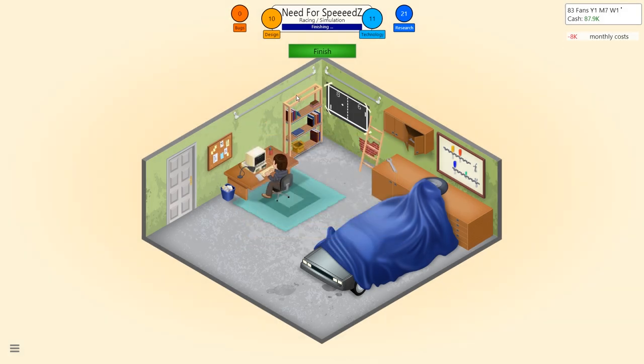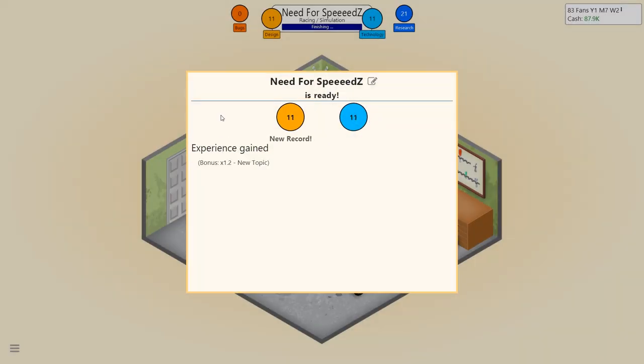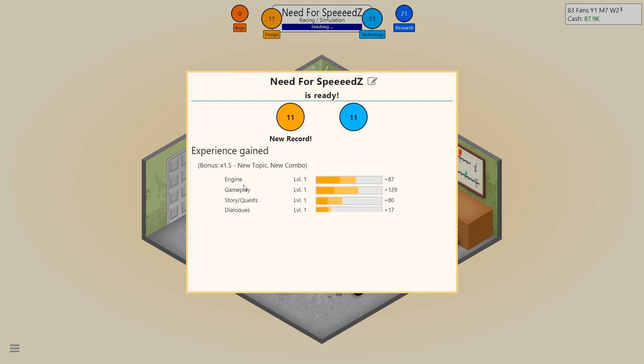We'll wait for the guys to polish the bugs off, put a couple more into design, click finish, and get it out the door. This is Need for Speeds — new record in our design category. We've got engine and gameplay going up. We'll left-click to speed it up.